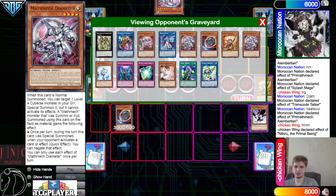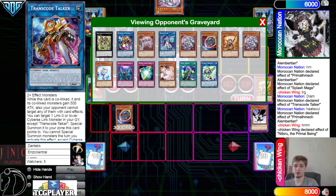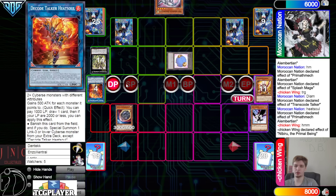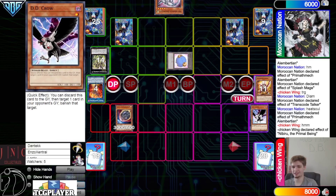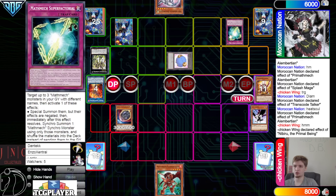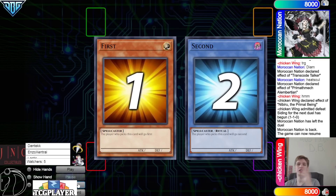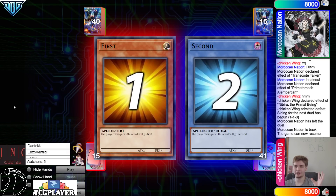DD Crow should still be negated — once per turn during the turn of this card's special summon. Heat Soul is not coming out anyway. Heat Soul goes to grave as they negated the DD Crow. Draw Subtraction, activate Super Factoral — they admit defeat. Going on to game three.